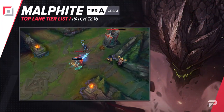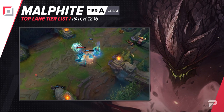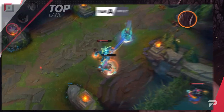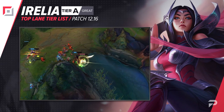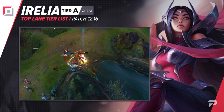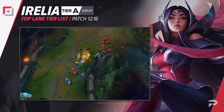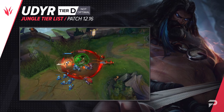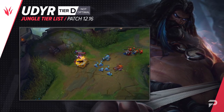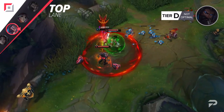Malphite's buff this patch did help him quite a bit, but not by as much as we thought it would. Putting him in the S tier was a little bit of an overshoot, so we're moving him back down to the A tier. On the flip side, it seems that we underestimated Irelia's buffs this patch. She's not suddenly becoming some overbearing monster, but she's definitely still good enough to make it up to the A tier. We're moving Udyr down to the D tier for now. This is still very tentative — as people learn builds and playstyle, they could end up going higher. But for now, with his performance being this bad, he can't really go any higher.